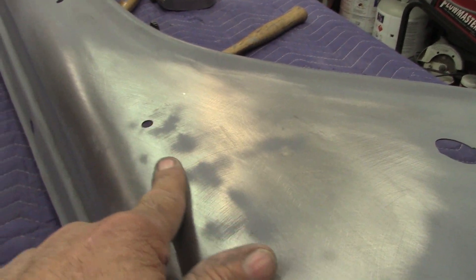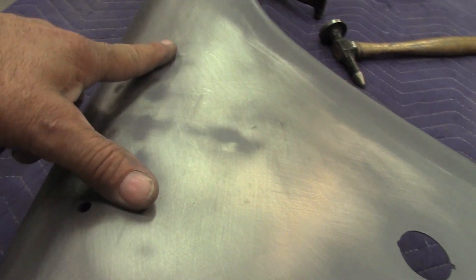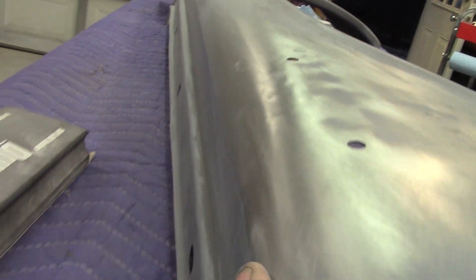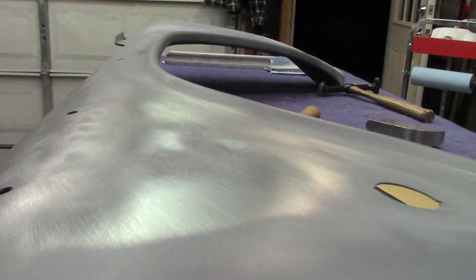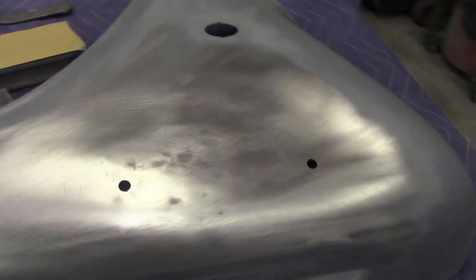Looking real good right in here, got a few little spots. I could work on these all day if I don't watch myself. I got a few spots here I can still work out. Ain't looking bad. Little bit of a body line here, ain't much, but everything's looking good. I'm gonna fool with it a little bit more. We ain't looking too bad — little skim coat of body filler, primer block out, whatever else I got to do to it. We'll see what happens when I get there, but everything's looking pretty good.